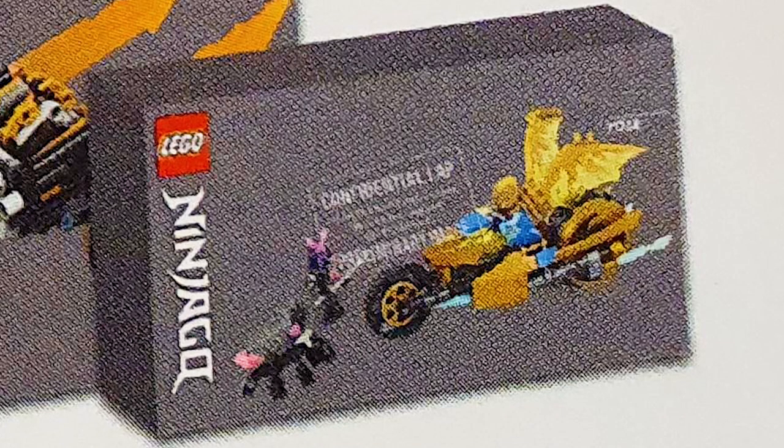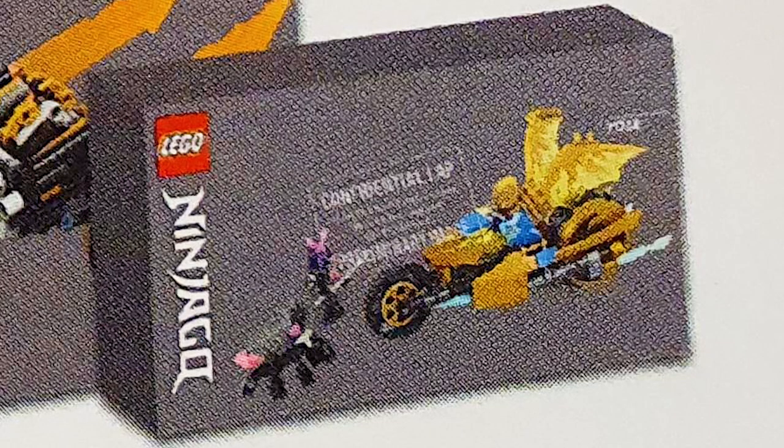The first set is Jay's Dragon Motorbike. It comes with Jay with golden wings and a samurai, and there also seems to be an animal in the set, which looks pretty interesting. It might not be an animal — it might be like a cannon or turret or something, but pretty cool. Nice little set. We always get these bike sets, so it's pretty much expected.